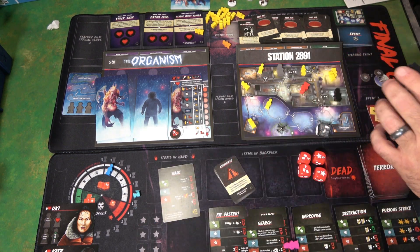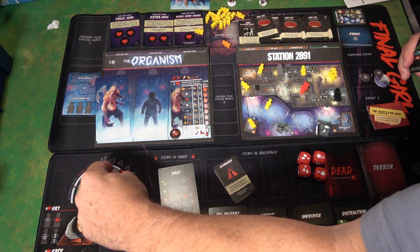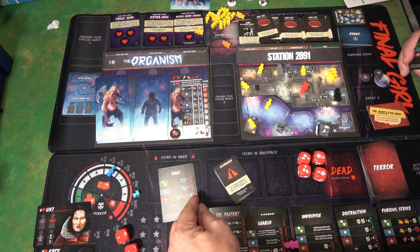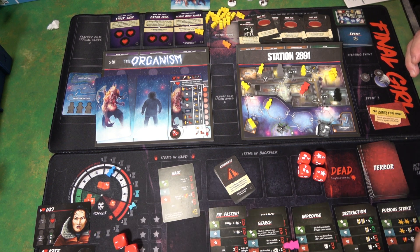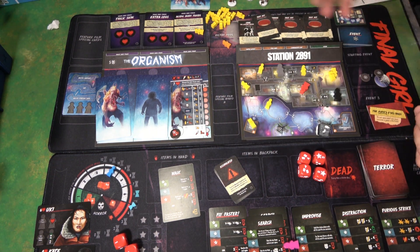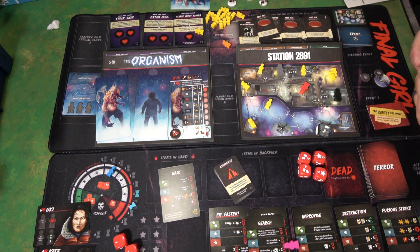You play a card, and depending on where you are on the horror track — because this moves up and down — you roll a certain amount of dice. I rolled two ones there, which is typical, so I would have failed and lost some time. Time is how you pay for these cards. A lot of this you already know. The differences are how you play through, and you're going to have these different organisms that you face.